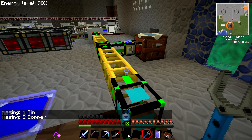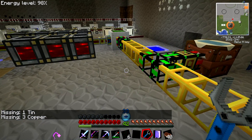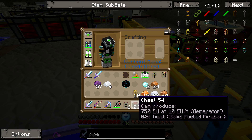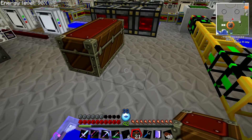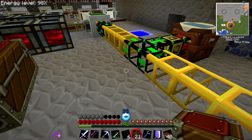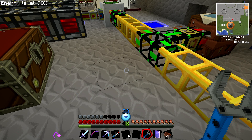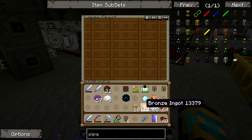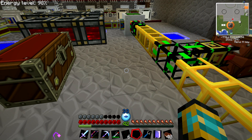Oh, I don't have any tin or copper — I need to provide resources to my network. I'm gonna set up a chest and put the copper and tin in there, then connect it to my network.